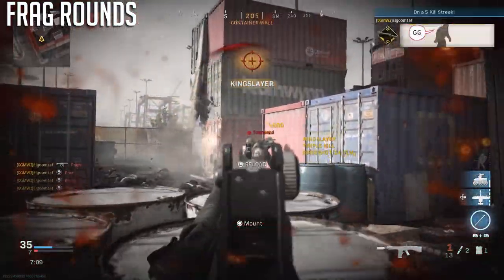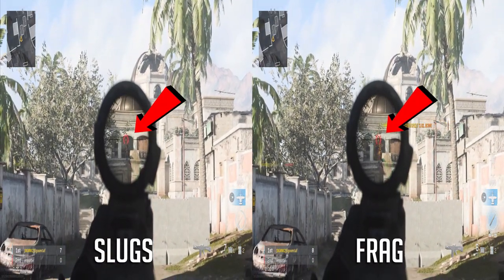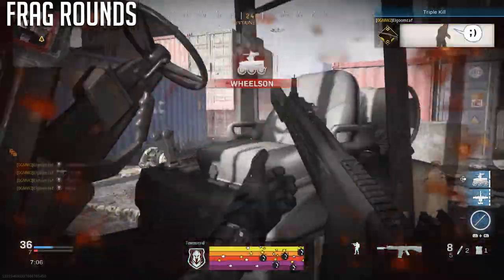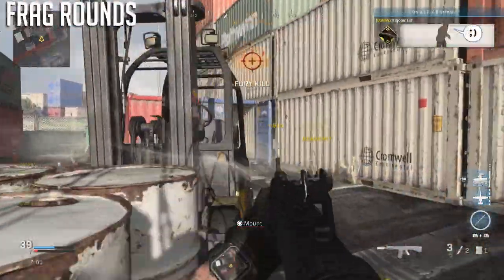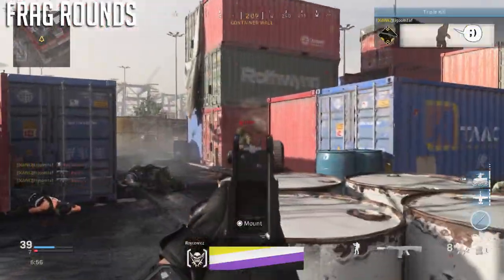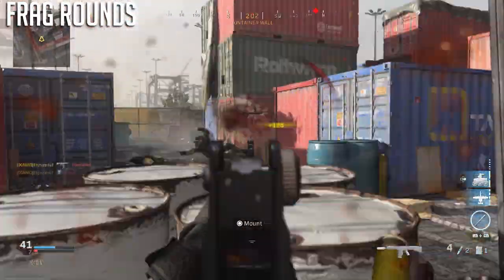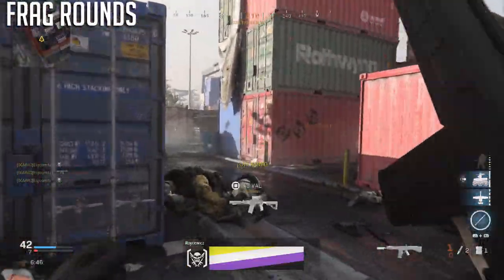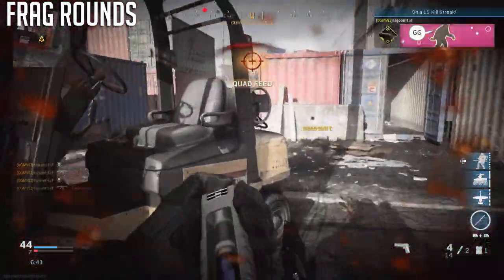Frag rounds have the slowest velocity compared to other ammo types like slugs — slugs hit a target about 100 milliseconds or six frames quicker at 100 meters. Like slugs, you have to aim higher than your intended target at range, and lead your targets more than with slugs. Up close it isn't bad to hit targets, but further away you really need to lead. Don't hip-fire these unless the enemy is really close.